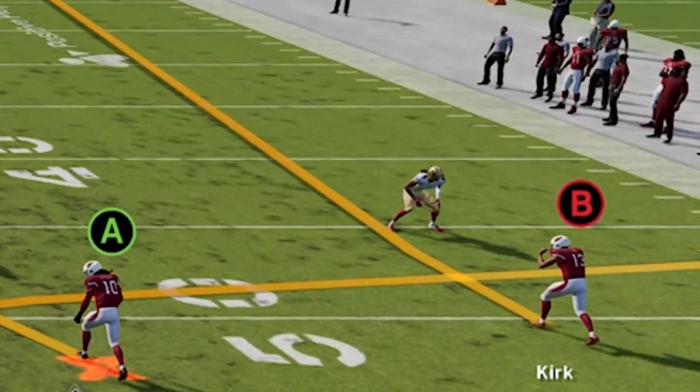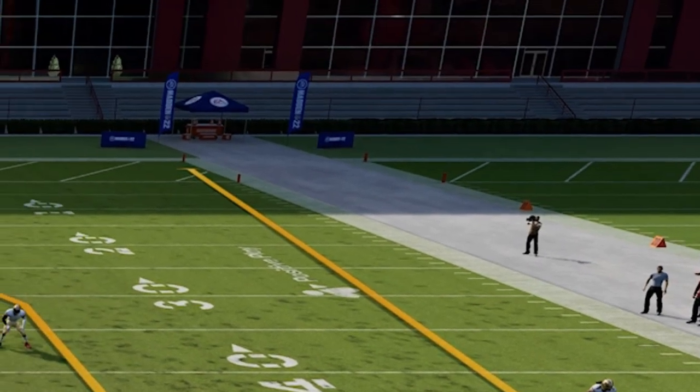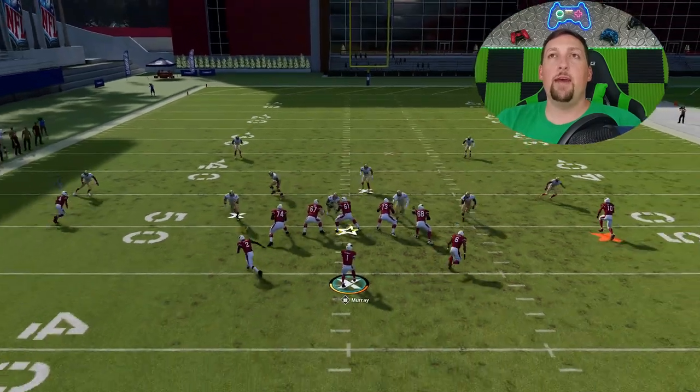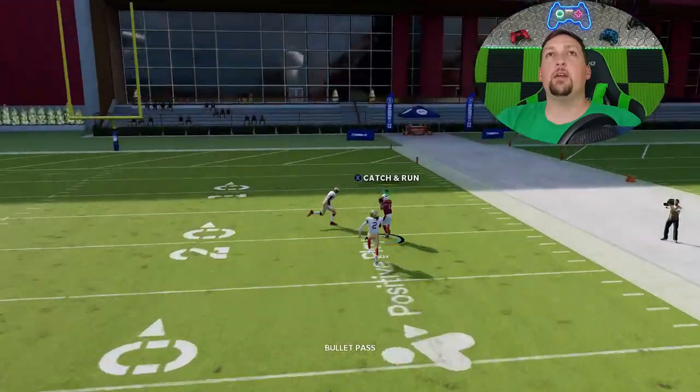The route that the B route is running is a very good cover 2 zone beater. You just have to run it from a hash mark to the open side of the field because you will need some space for the throw, but you don't really have to make any adjustments. You'll see that typically the B route does a pretty good job of getting around the jam.